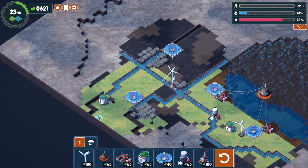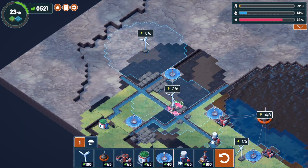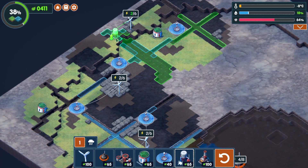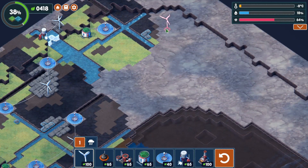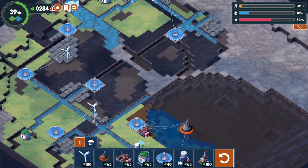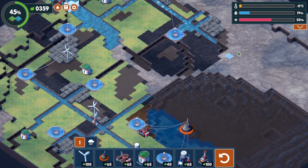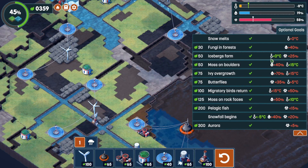Got a rock up here, so I'm just going to keep leapfrogging these windmills and see what happens. Looking pretty good so far. I'm going to try putting in an irrigation tower — that should help out. Let's keep going with these windmills. That's looking pretty good.